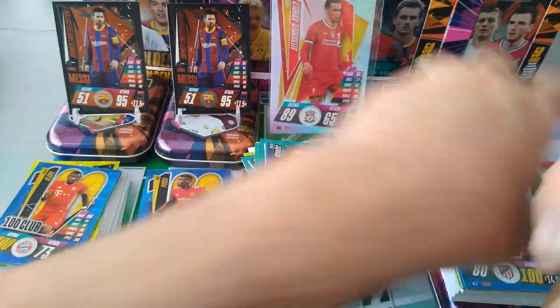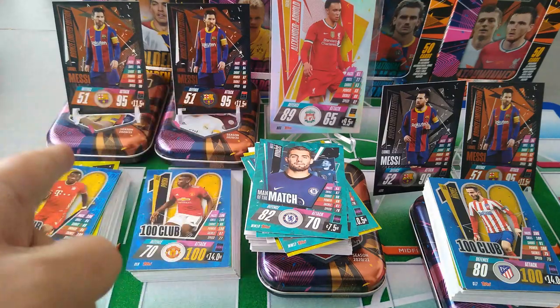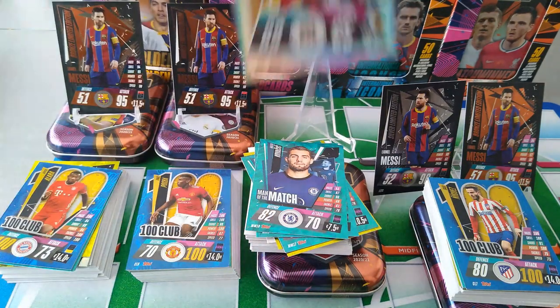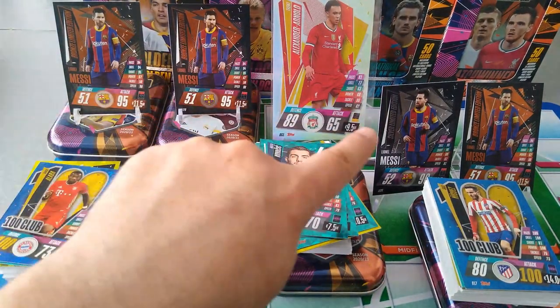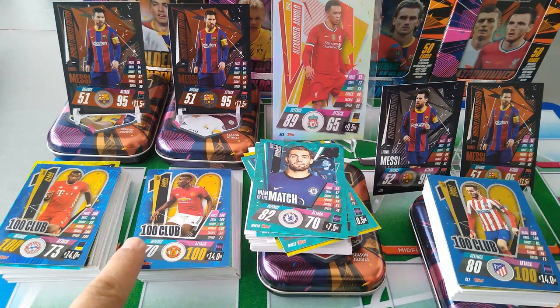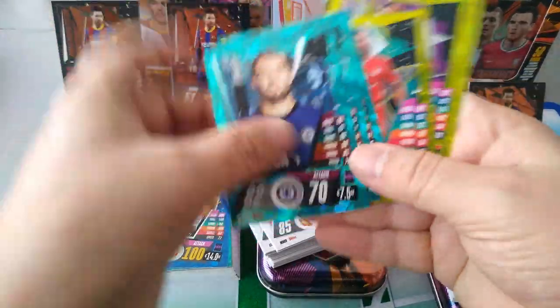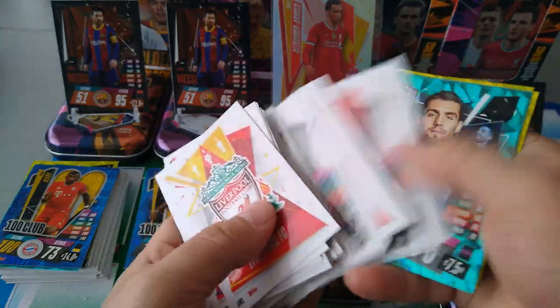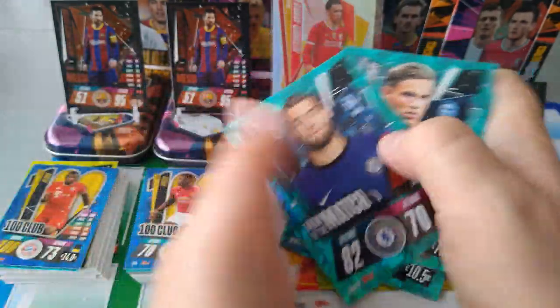And that's the opening guys. We've opened the launch of the mini tins special from the Topps UK website, where you buy all four different mini tins and they send you a Trent Alexander-Arnold extra large limited edition card. We pulled three Messi bronzes and one silver - that's going to be a challenge now to get the gold. We've managed three 100 clubs with Sol Niguez, Paul Pogba and Alaba. And this one only had six special cards unfortunately - not even a 100 club in here. Wow - so much for launching Topps.